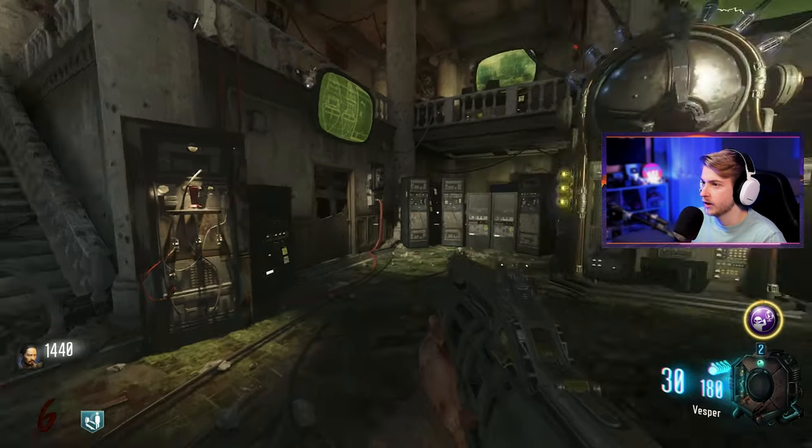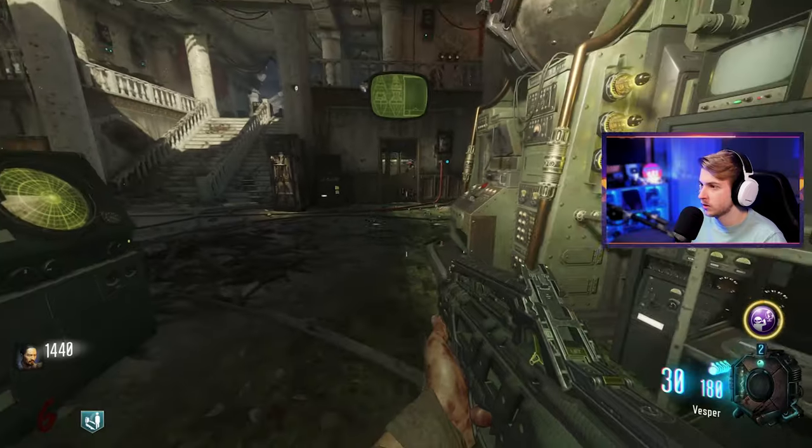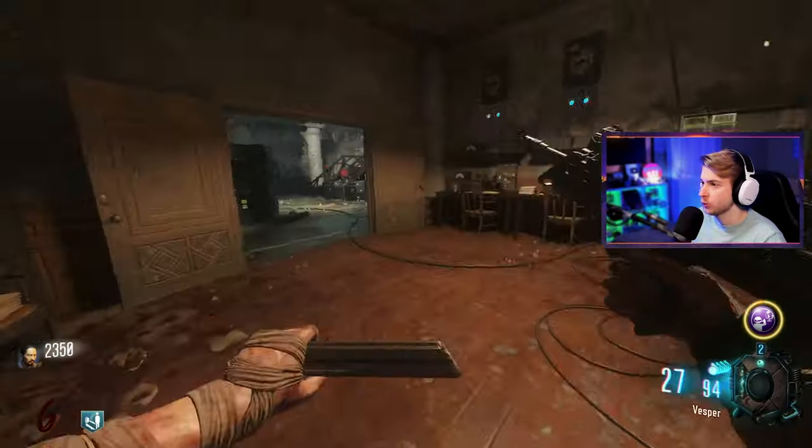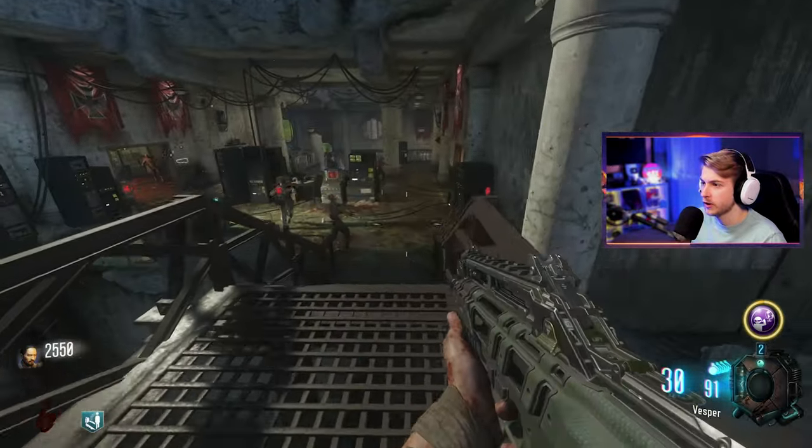Oh, there's power — got it. Easy. I'm a genius. What the hell is this? Oh yeah, it's calling out for Maxis. We should probably loop back around and make our way to Jug. What's this? An arena?